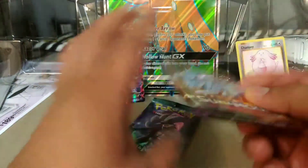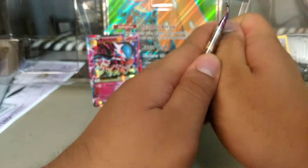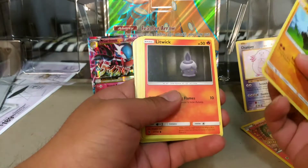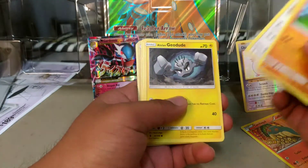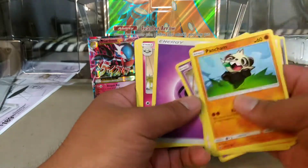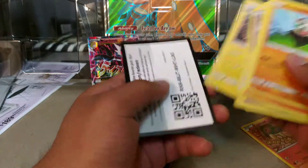Off to our Guardians Rising. Starting off with an Alolan Ninetales, Pancham, Litwick, Patrat, Alolan Geodude, Gligar with a Reverse Litwick, and an Oricorio Regular Rare. Here's the code.